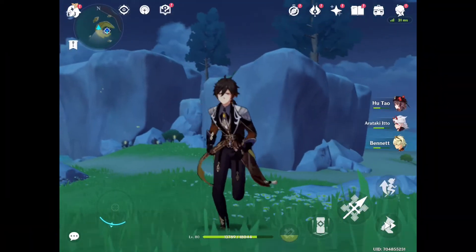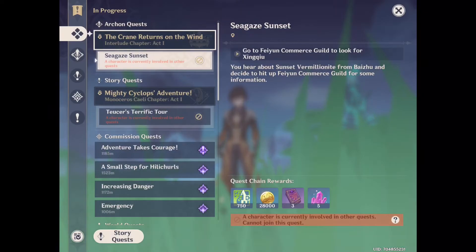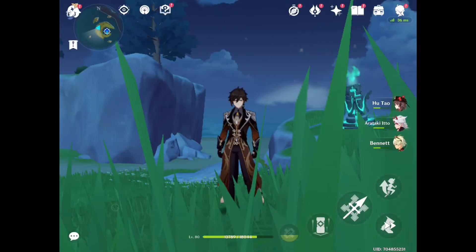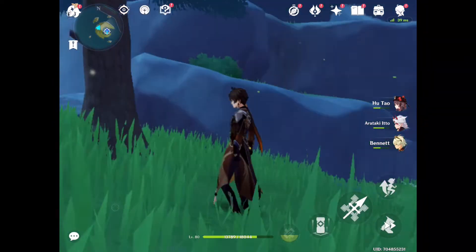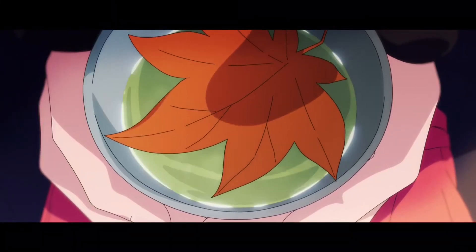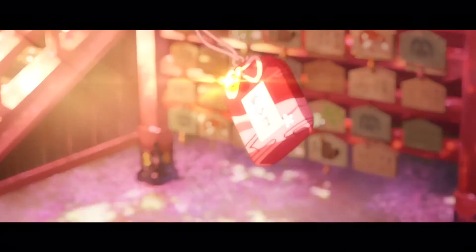First, you always have to do commission quests — yes, every single day — because they are really worth it. They give you 60 primogems just by completing easy quests. These are some of the easiest quests in Genshin Impact and they give you 60 primogems in total, so make sure you do commission quests every single day.